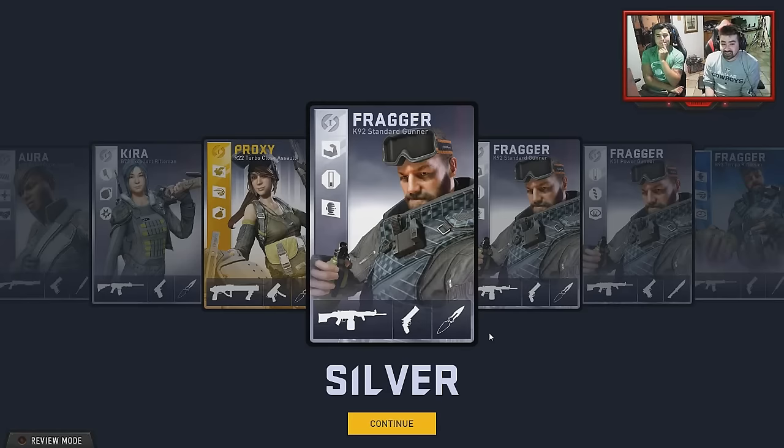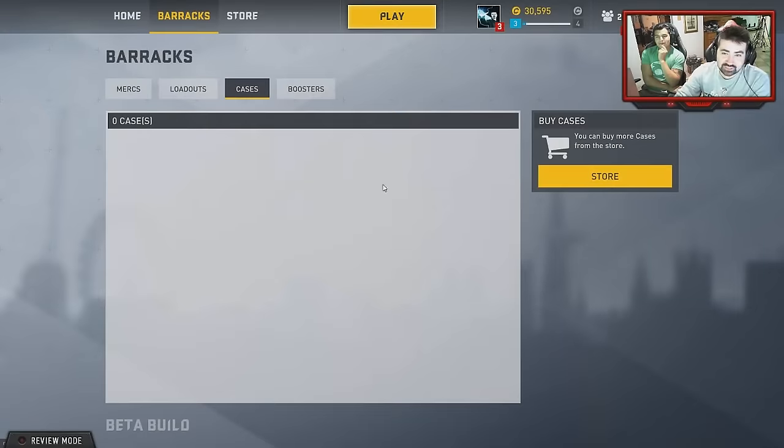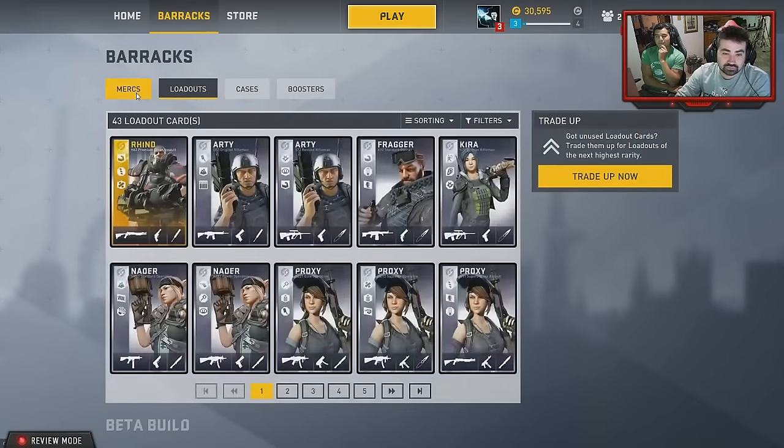Fuck this game. Fuck this game. Wow — one gold card, 14 silvers, for $55. Almost $55 for one gold card.